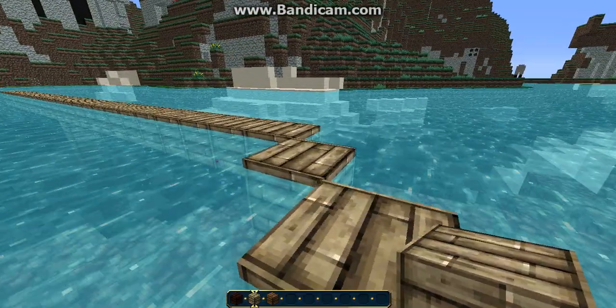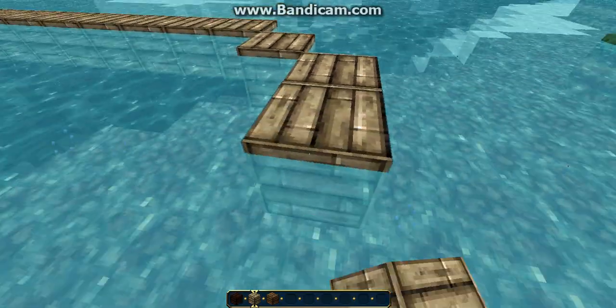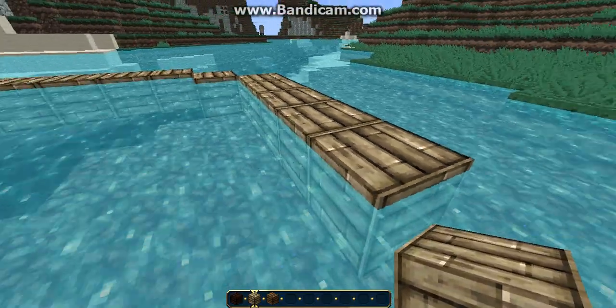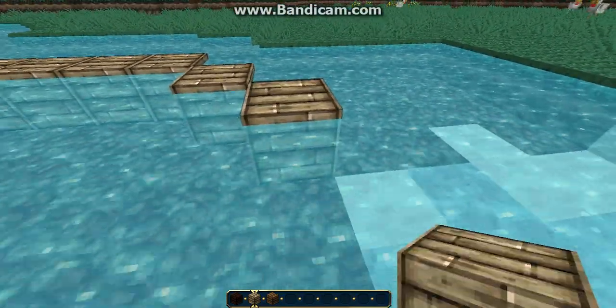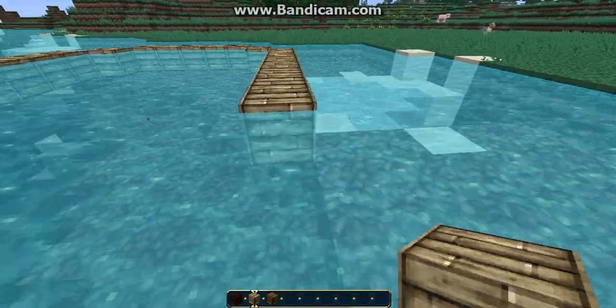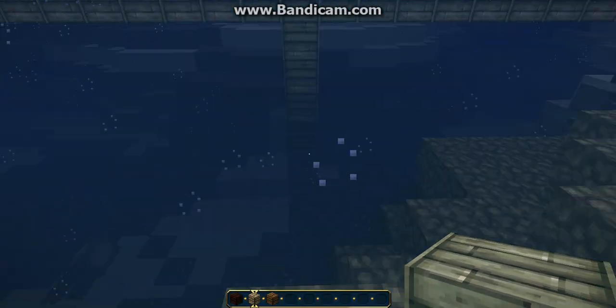Now you want to build out diagonally two, then build one, two, three, four, five — so five blocks, but it has to be an odd number. And you just do that again — two over on that side as well.